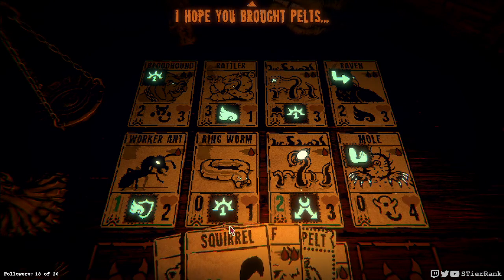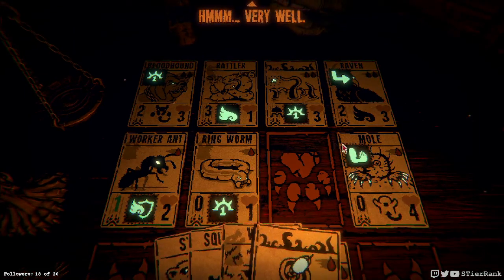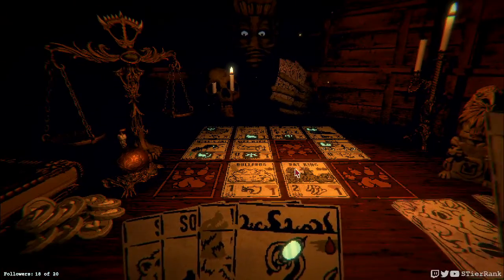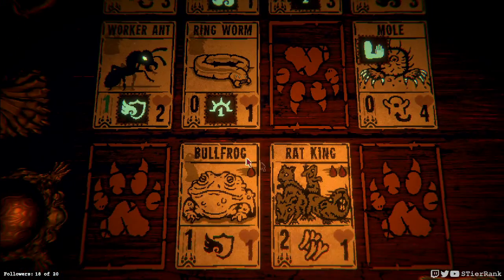Unfortunately I had to use up my other pelts, so that's kind of a dangerous situation. The bloodhound looks like it may be our biggest threat overall. It has a good amount of energy and also the porcupine ability. The raven I'm not too afraid of, but this guy does have bi-directional attack and only costs one blood. Maybe he would be better to have. Ringworm doesn't sound like a good idea. Neither does the worker ant. I guess let's go with this guy. It's not perfect, but it's something, right? Rat King is gonna lose out to this dude when he comes down, but it'll leave a little damage.